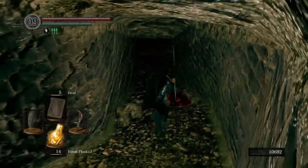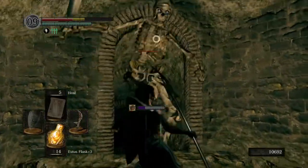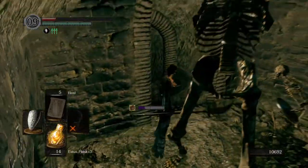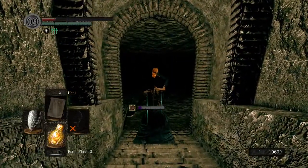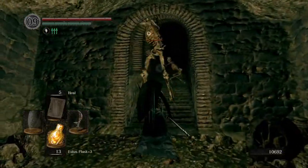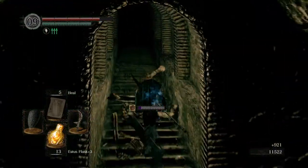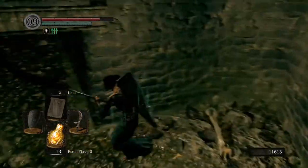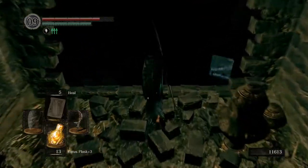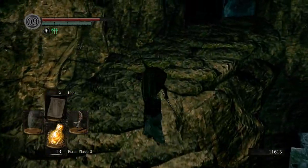If you've somehow locked yourself out and can't go over one of those bridges, which is possible — we're going to kill this guy. There we go. I guess I went down a little too far. Because then we can just hop off and go through the level that way.